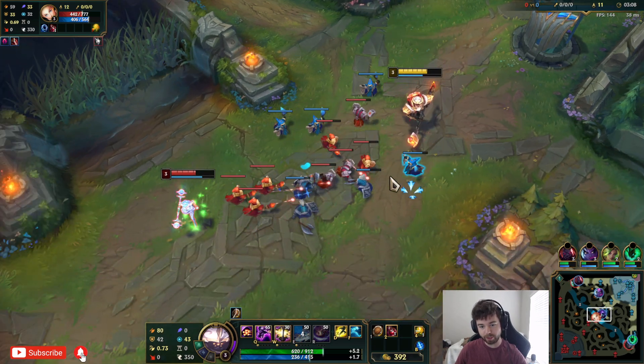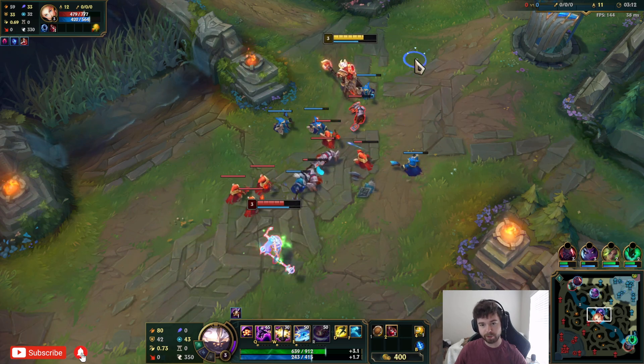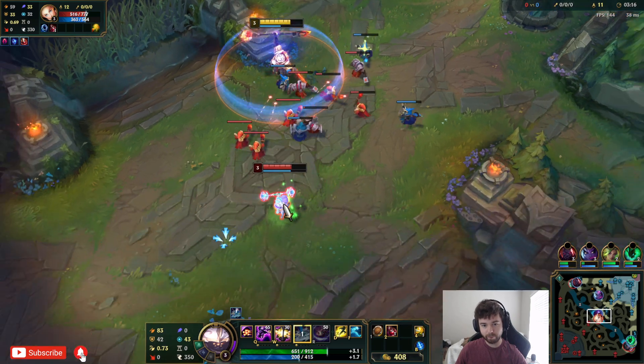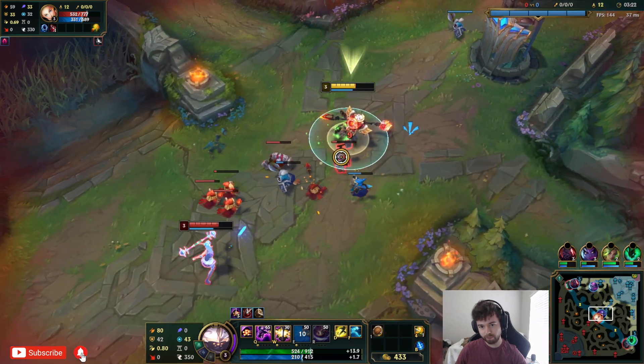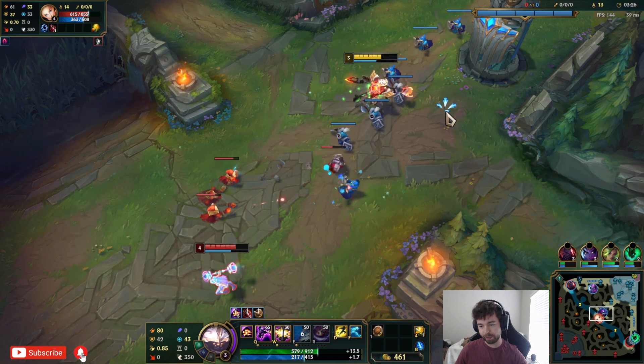Using counter strike to jump on her — you kind of just want to wait for their cooldowns, then jump in. Use your W as an auto attack reset during early game: Q on top of them, auto once, then W. I thought I was maybe in range for my leap strike, but I definitely was not — that was dumb.